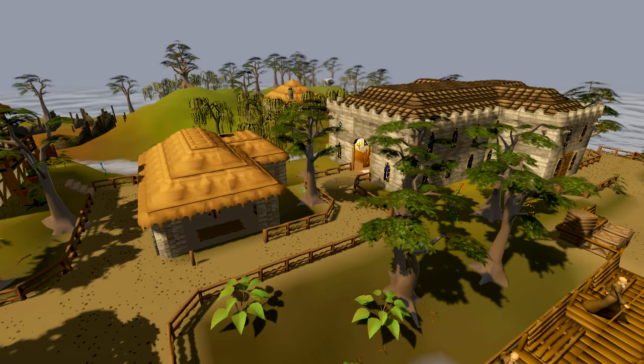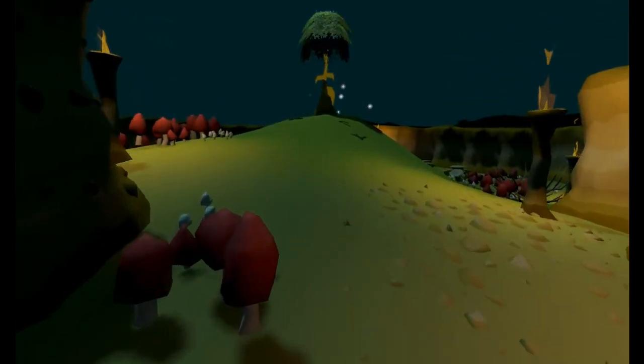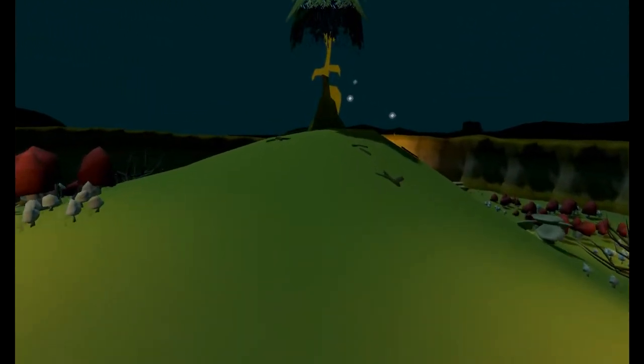Entrana is an island belonging to a group of Saradominist monks who have taken a vow of peace, meaning that no weapons, armour, runes, or anything else combat-related can be carried there. The monks will expel you if you're found with anything like that. With this in mind, you can take the raw resources needed to make weapons — like wood, bow strings, and arrow parts — there, so loophole. Once on the island, you enter the dungeon, find the Dramen tree, and pacify the spirit possessing it in combat.